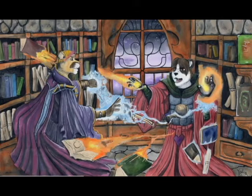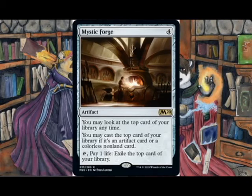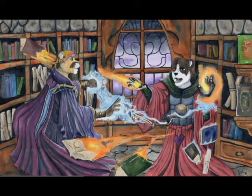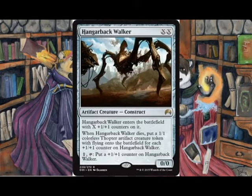Is there a card that lets us take advantage of all the artifacts we plan to play? Mystic Forge? And — oh — that might be good. Rampage of the Clans? Anyone? Is there any other card that might go well in a deck that wants to play artifacts? How about Hangerback Walker? We don't want the deck to be too inexpensive, do we? There's already Mox Amber, so might as well throw some more money into the deck.